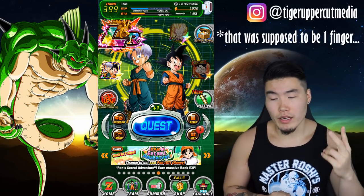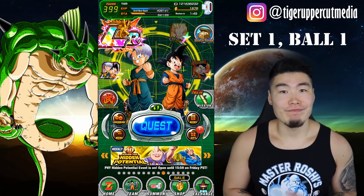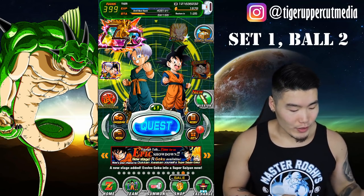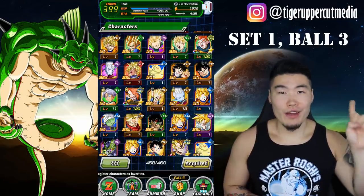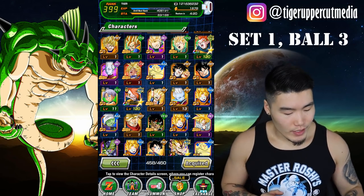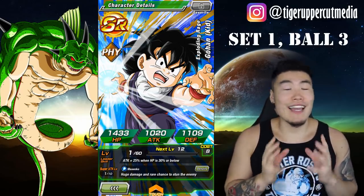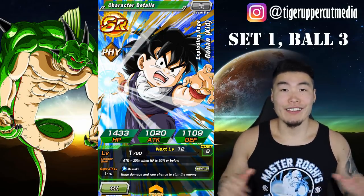Starting with set one, ball one: to get this Dragon Ball, all you have to do is train a character. That's it. Set one, ball two: press the button to switch from quest to event three times — literally just press this button three times and you will get your Dragon Ball. Set one, ball three: finish a quest with a Gohan kid character on your team. This SR kid Gohan works perfectly fine. The free-to-play strength kid Gohan that's about to be released also works. Basically any character with Gohan bracket kid as their name will be perfectly fine.